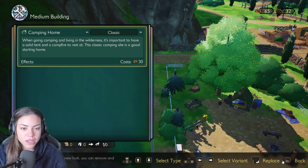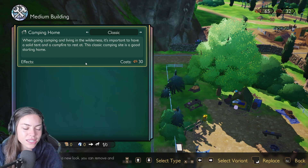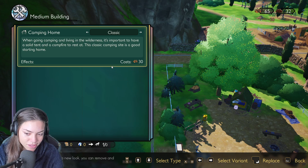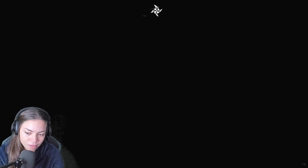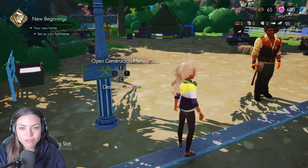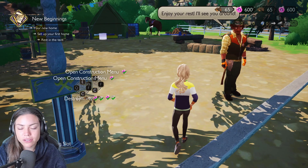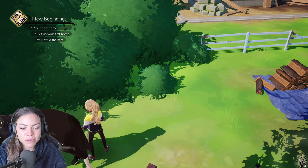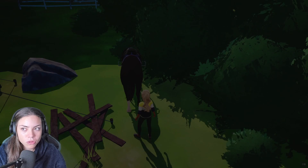Set up your first home, your new home. Open the construction menu — 30 wood needed. When going camping and living in the wilderness, it's important to have a solid tent and a campfire to rest at. This classic camping site is a good starting home. Dismount in a different way each time — that's cool! Oh, enjoy your rest, I'll see you around. Thanks, Mati! My horse has gone — no horse! The horse just wanders off.